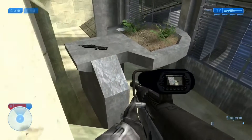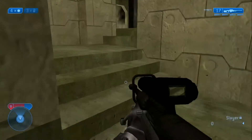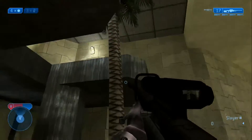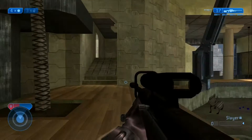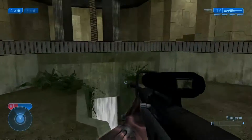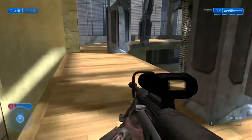There's a BR that spawns there. We call this mid-level or bamboo tree, because this is where the bamboo tree starts. So to summarize: we have the overshield over there, sniper up there, sword spawns down there, rocket spawn right here, and shotgun spawns right over there.